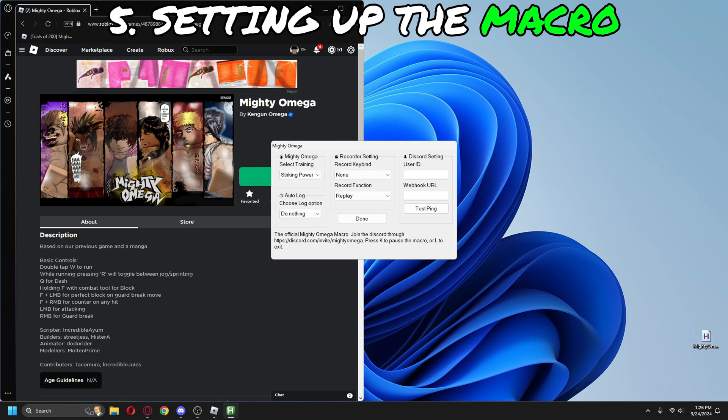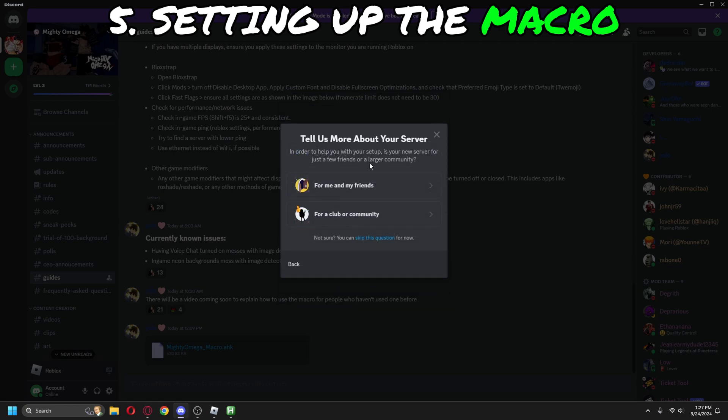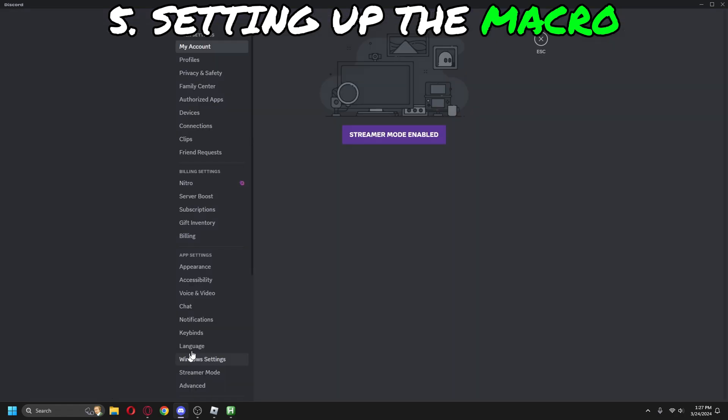You will need a Discord server to set up your webhook — this is where your progress will be reported. Just follow what I do. Make sure you have developer mode enabled on your user settings.